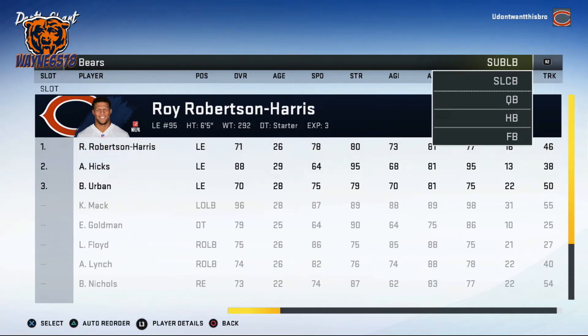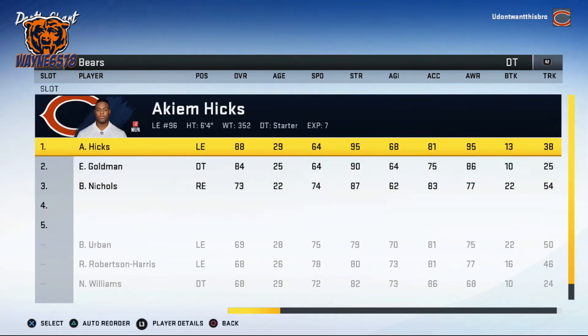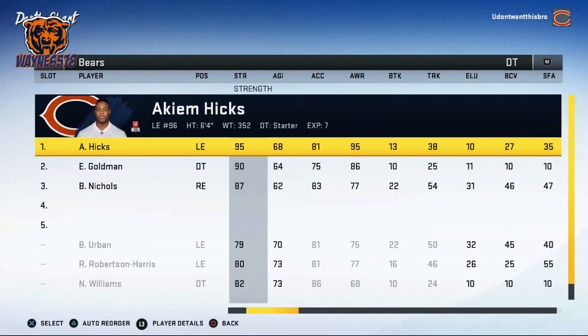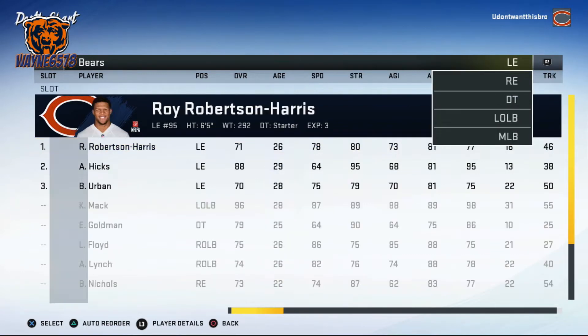We're going to put Akim Hicks at our defensive tackle — our nose tackle. You will see a big difference in how Hicks plays this position compared to defensive end. We're not really concerned about his speed; we're looking at weight, power moves, and strength. He's the strongest person on this team at 95. Remember for defensive tackles: weight, strength, power moves, and block shedding.